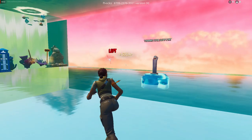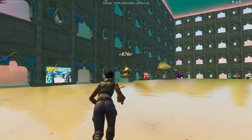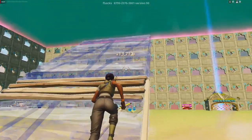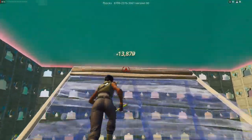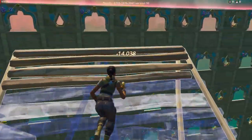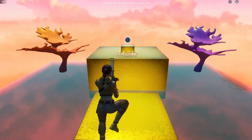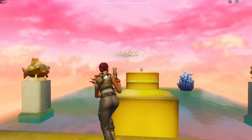Now come right over here to this left rift, then come over to this flopper statue. Right in front of it, build four ramps, one floor, turn left, three ramps, one floor, turn left again, and one ramp. Look in these corners, go into the secret room, complete this parkour, and come over here to interact and get even more AFK XP.